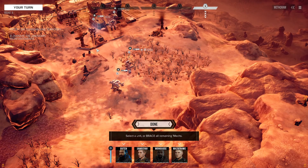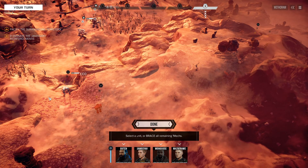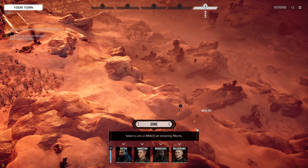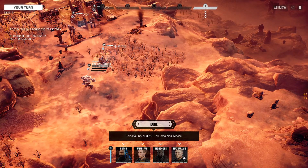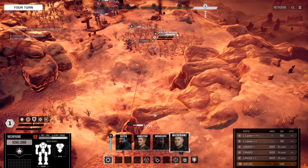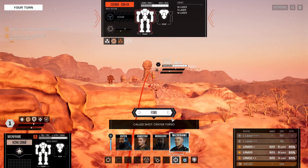We have successfully taken this region over here, and we need to defend it from these rather small mechs that are closing in — they're all mediums or lights. First things first, we're going to get the King Crab into cover. And we're going to do a Culled Shot on the Cicada, just to increase our hit odds.